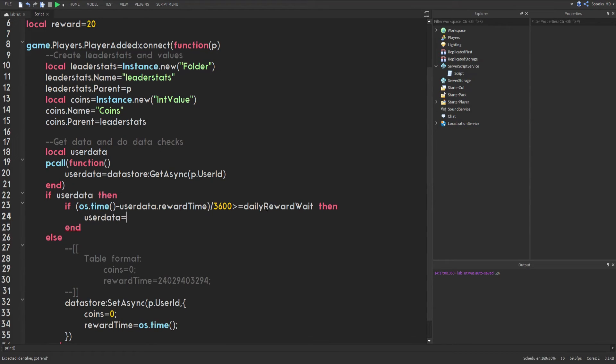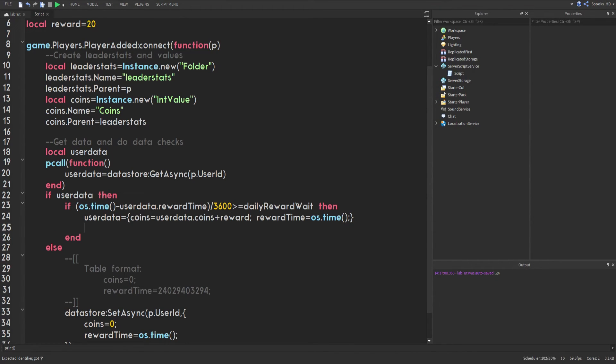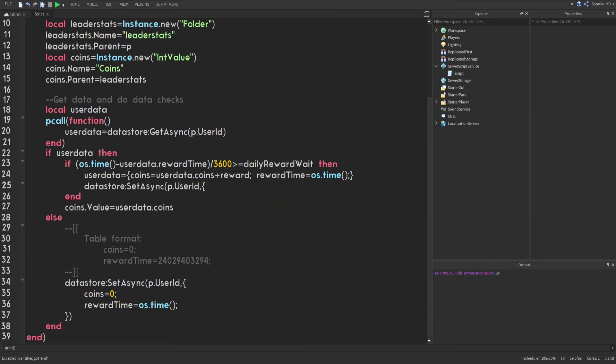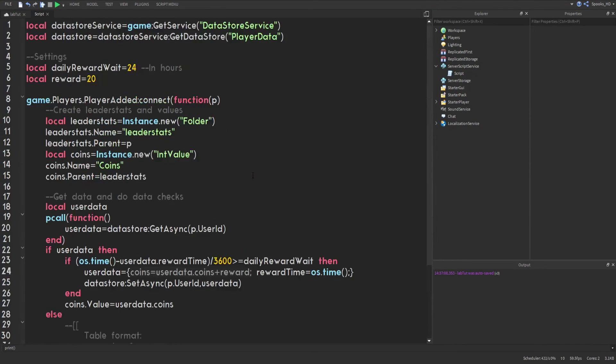If the time condition is met, we update userData: coins = userData.coins + reward, and rewardTime is reset to os.time(). Then we set coins.Value equal to userData.coins to display it on the leaderboard, and call SetAsync again with the updated data so the new coin total and new reward time are both saved.